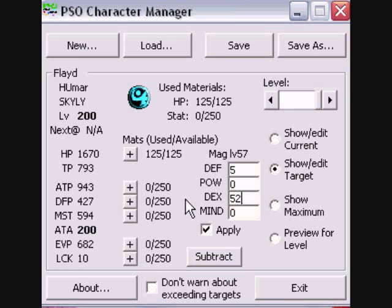There are no hit materials in the GameCube version, unlike the Dreamcast — those were the good old days. Your maximum mag level is 200, so immediately you want to think 200 minus 57, that's 143.